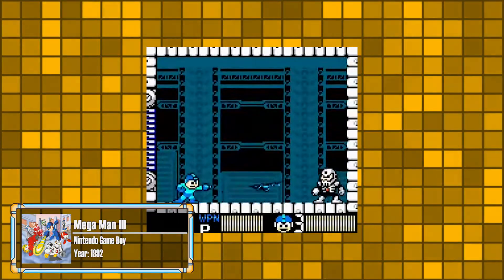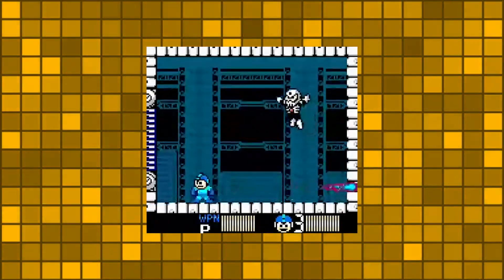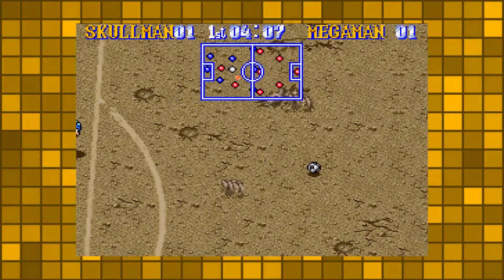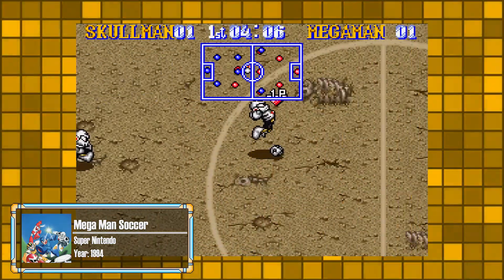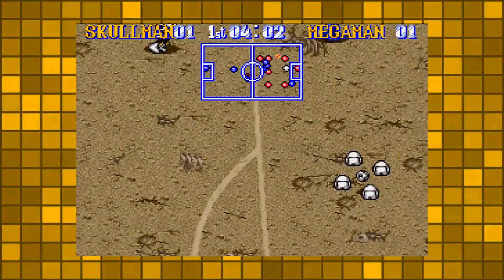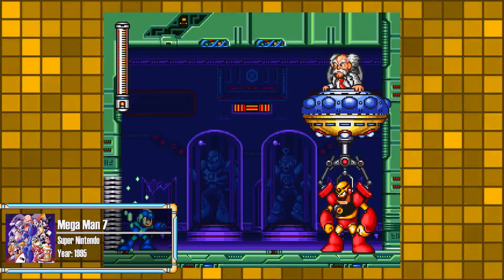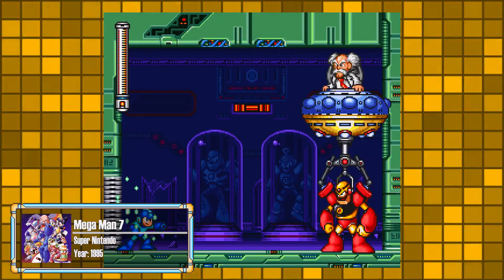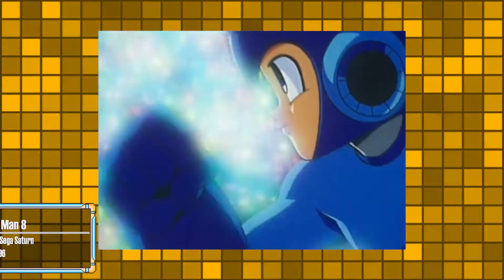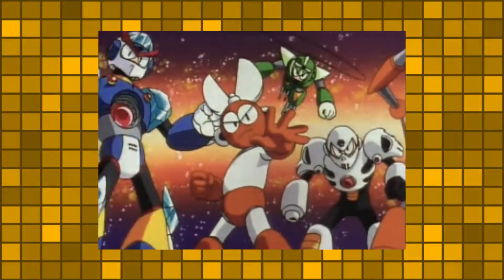Mega Man 3 for the Game Boy, 1992. Skullman is one of four bosses found within the Wily Castle, and his pattern remains similar. Mega Man Soccer, 1994 — Skullman is a playable character and one of the more balanced characters; his special kick, the skull chute, buries the competition. Mega Man 7, 1995: in the museum stage, Skullman's fossil is on display in the background. Mega Man 8, 1996: Skullman makes a cameo appearance in the game's cinematic opening.